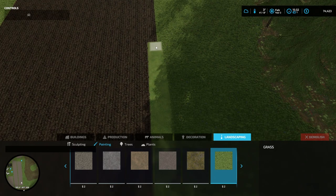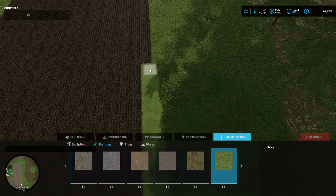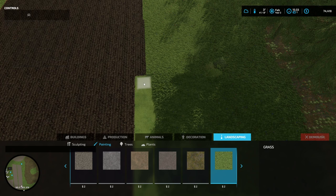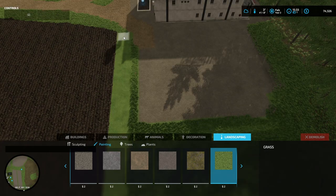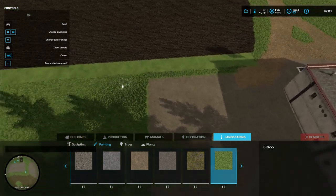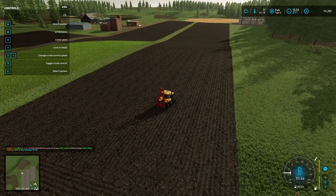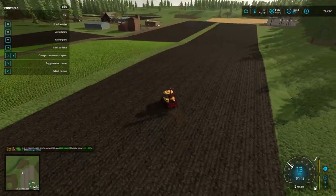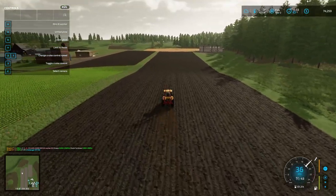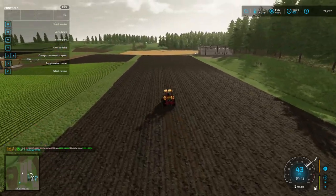I guess in FS22 they wanted you to be able to put different textures under grass — like forest ground with grass on top. I don't know why they separated that. Let me finish this up, it's tedious. I'll paint or put grass down there later because I'm tired of doing it. My little Simple Inspector mod shows me what everybody's doing — I missed it so much.